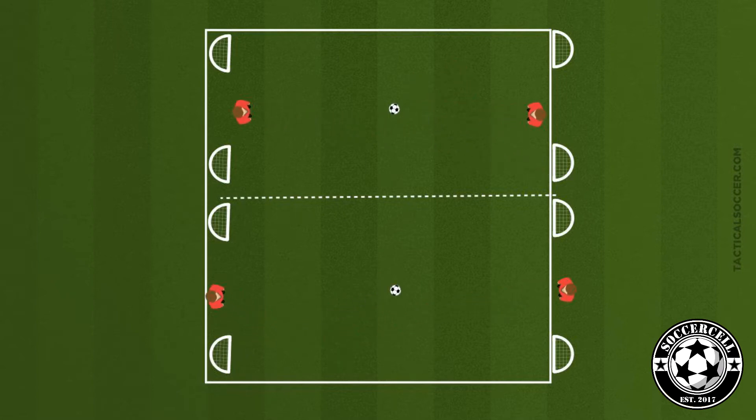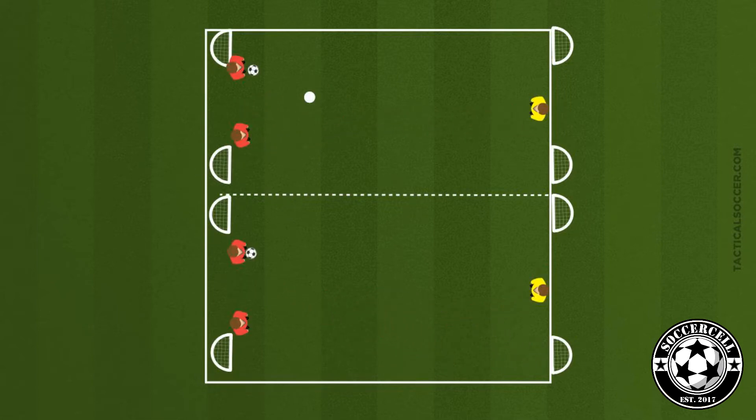From here it's just going to be a 1v1. To make it easier, we can decrease the size of the area; to make it harder, we can increase the size of the area. There are two coaching points here — angle of approach and speed — and you should definitely look at them before moving on.